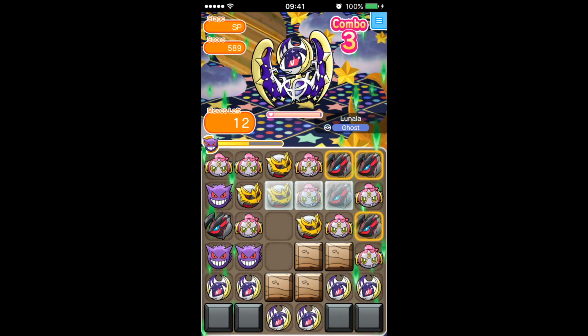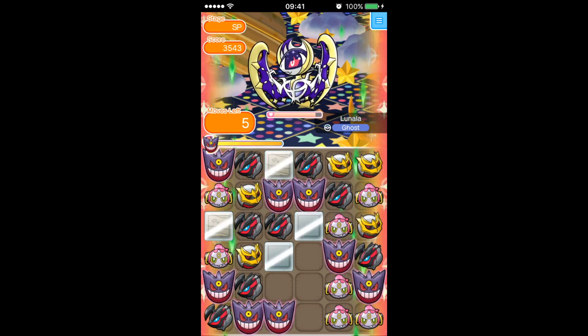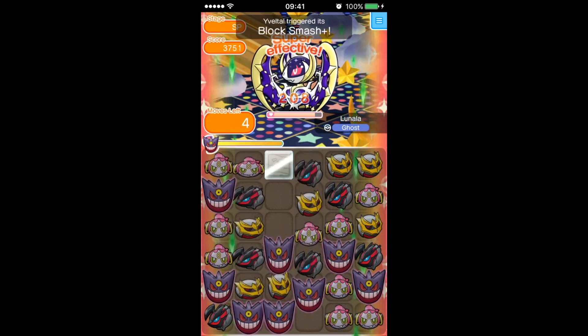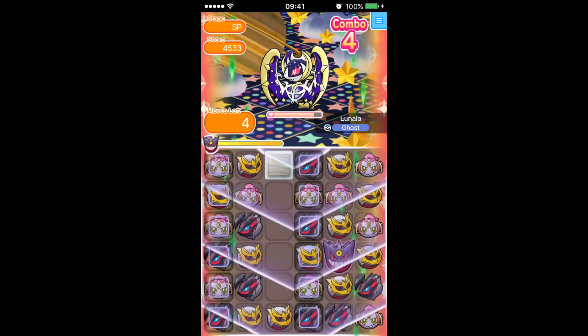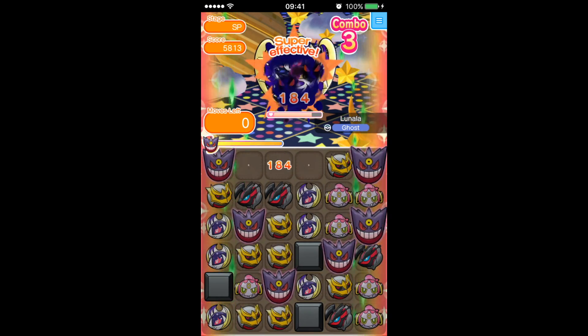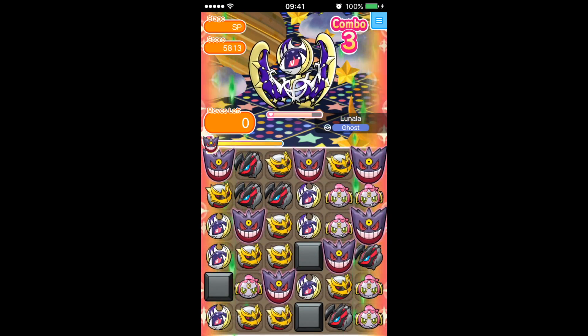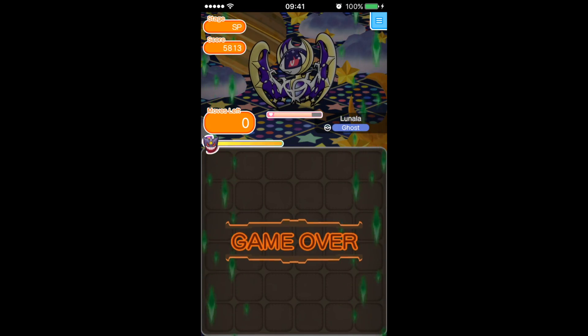I used Giratina there for special power. Yveltal was necessary because there are quite a few unbreakable blocks, and a couple of breakable blocks. I brought the bound version of Hoopa just to get rid of some of those iced blocks as they will come in.